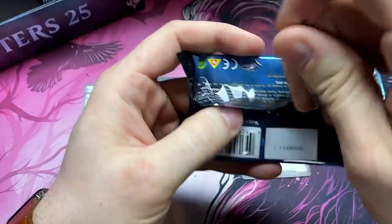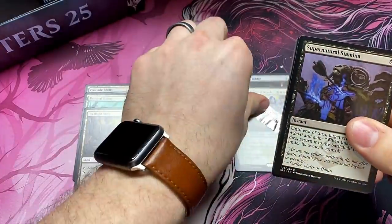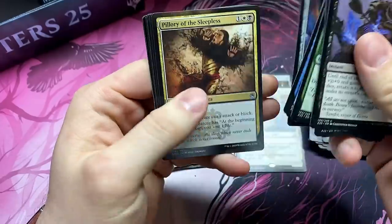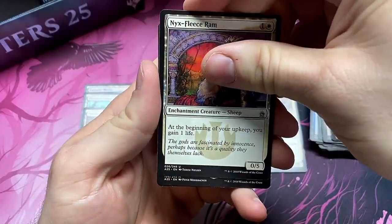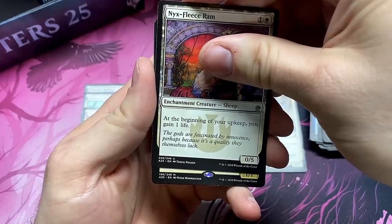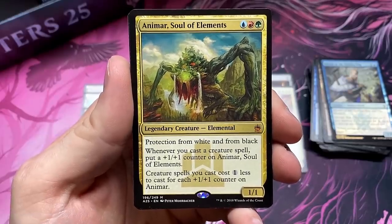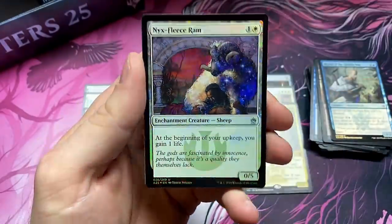We got three packs left. Can we hit another Mythic? And can it be the all-timer — the super Mythic, the Jace that we chase? Can we get it for Paws? We'll slow roll it, build that suspense. Oh, it's a Mythic! It's a creature Mythic — it's Animar, Soul of Elements! If you don't have an Animar deck, Paws, it's time to make one. We got an Animar and a foil Nyxborn Fleece Ram.